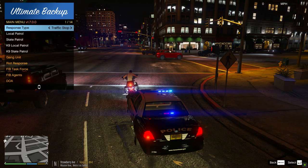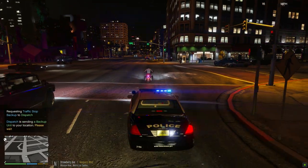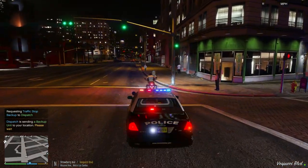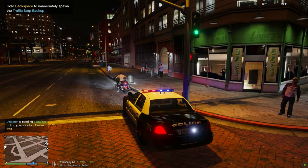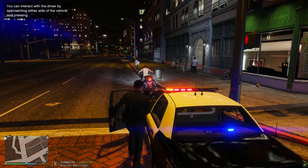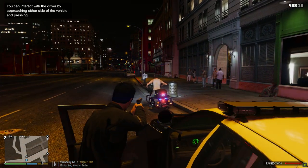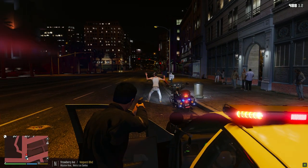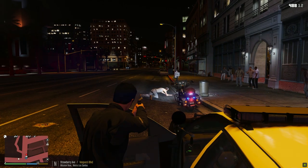All right, here we go. I'm going to request a stop before we come out here. They're failing to yield, dispatch — they might actually be pulling over here. I'm going to be on Strawberry Avenue at Vespucci still. I'm going to go ahead and treat this as a felony stop. Sir, get off the bike now — hands up! Police! Hands up now! Get on the ground! I got one at gunpoint dispatch, be advised — they are complying, they're getting on the ground.